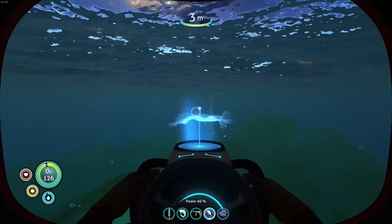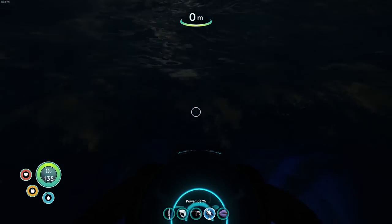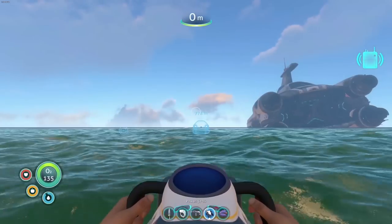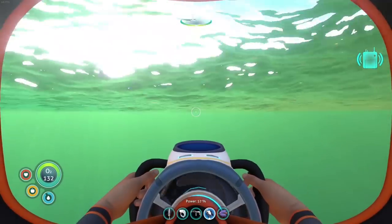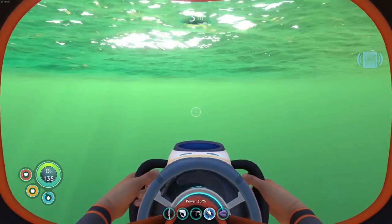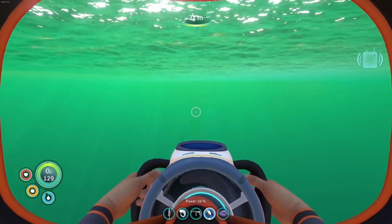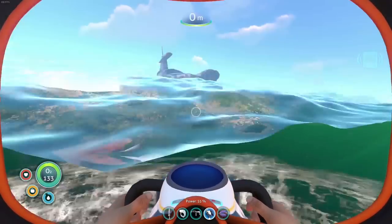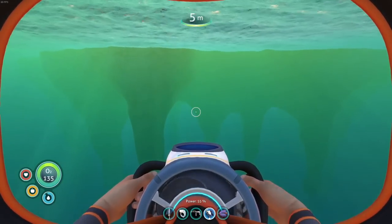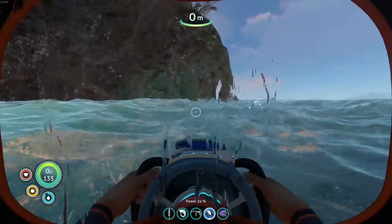Normally I wait till I have the sea moth, but we'll just go on the sea glide and swim over there, no problem. Heading towards that island — it's dark, I don't really want to go over here in the dark, but we'll be fine. As long as you stay toward the surface of the island you're fine. If you go beyond the Aurora to the other side, that's where you'll run into leviathans — and those are never fun.